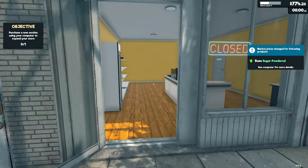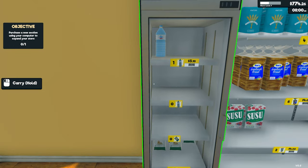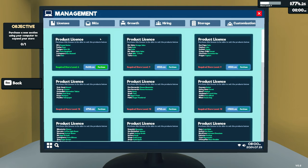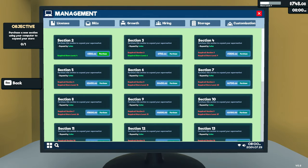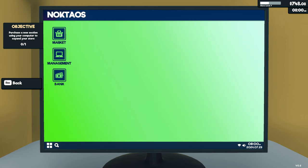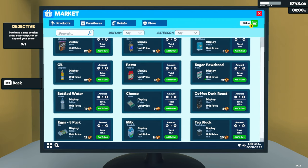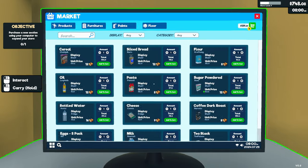Powdered sugar's gone up in price — no! Let's see, we need powdered sugar, cereal, coffee, water, milk and cheese. We've got a pretty decent shopping list. We need store level 10 to be able to hire a cashier — we're not quite there yet. Let's pay the bills. We don't really need to expand the supermarket yet because we haven't filled the shelves we currently have. Cheese, coffee, water, eggs, milk, powdered sugar.